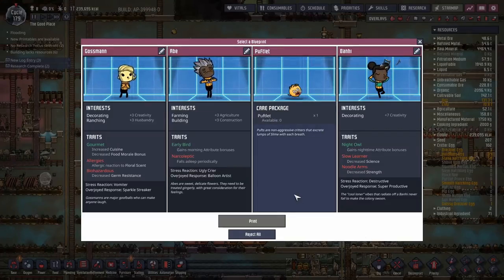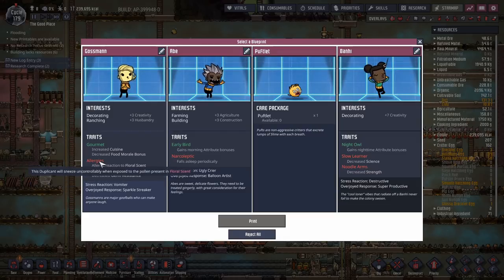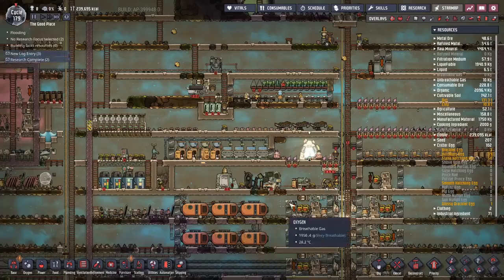We have a blueprint to choose from. Maybe I'm getting pickier the longer I play, but I don't really want allergies, I don't want narcoleptic, and I don't want the slow learner. We'll just take that pufflet, I suppose.